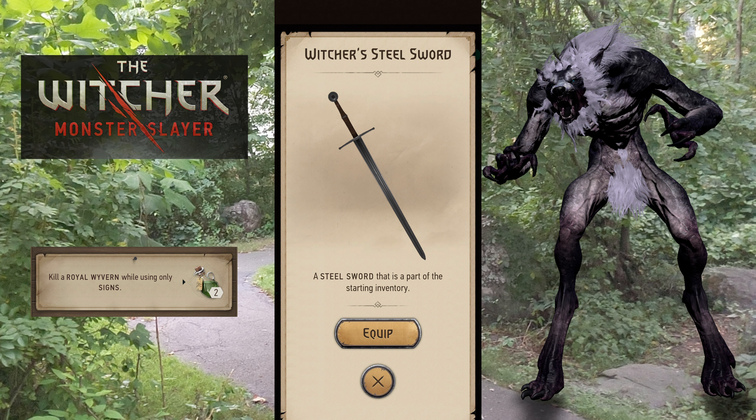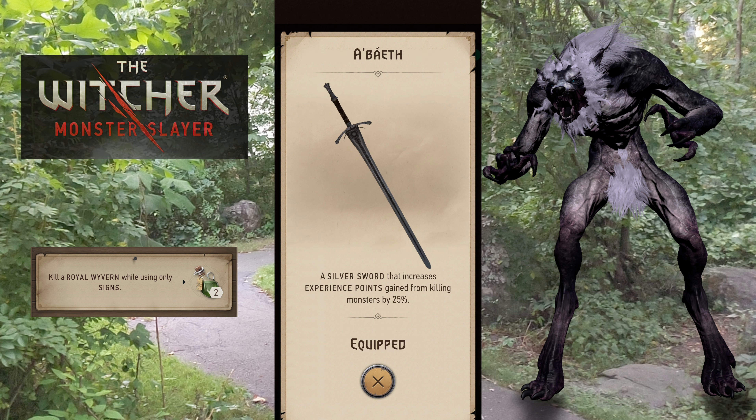It doesn't matter what sword you bring. What you could do is if you have a Baith silver sword, which increases your XP bonus, you could bring that with you — even though you're not going to use it for attacking, it will give you your bonus for experience when you're done killing it with signs. I find the signs-only tasks are troublesome sometimes, just because while you're trying to parry you might accidentally swipe and do a single attack, and that blows the whole run. So just got to be careful about that. And you can't go through it without parrying because it'll just get chewed up. That's the toughest part.